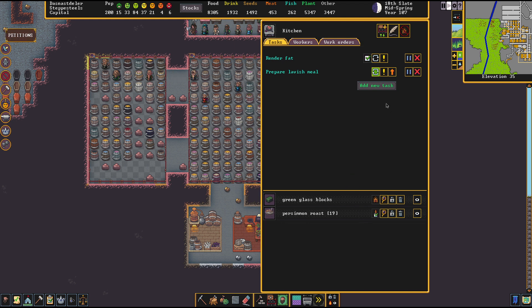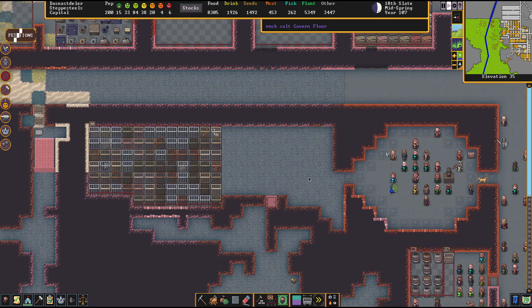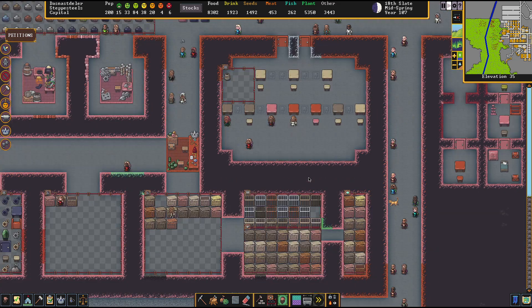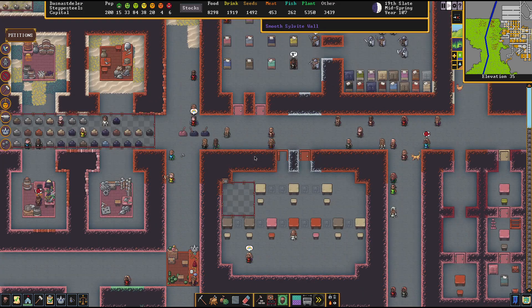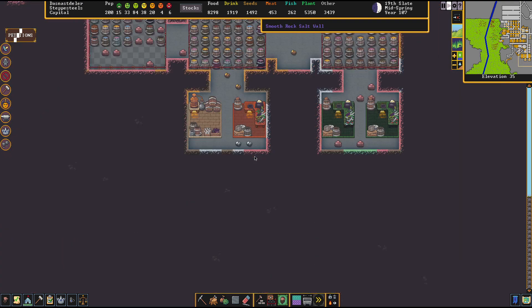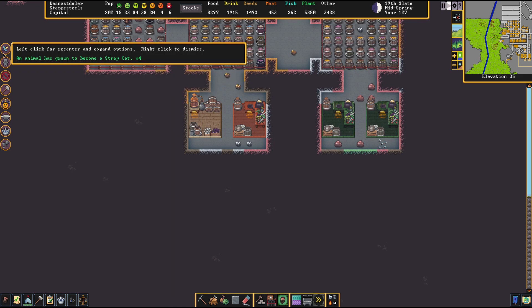So it looks like the tallow is getting used immediately in the next meal — that's exactly what's happening. How do we get it to not be consumed immediately? Do we tell them to stop making meals for a while? Is that what we do? I'd have to shut down every kitchen. Sure, we'll build it, but I'll forget — I will forget all about it, guaranteed.